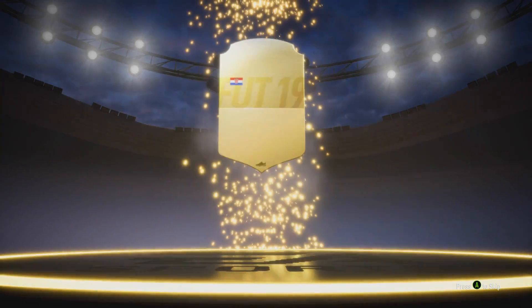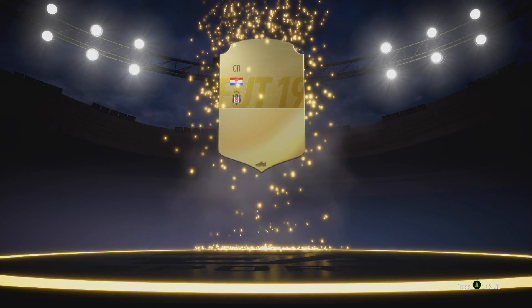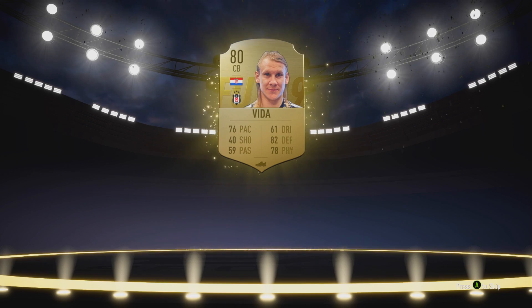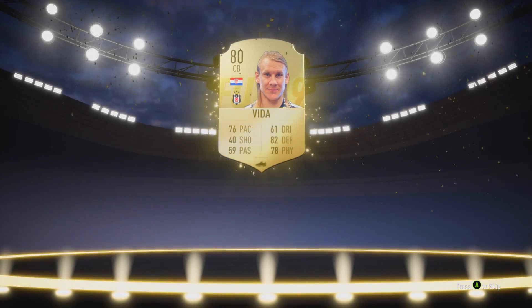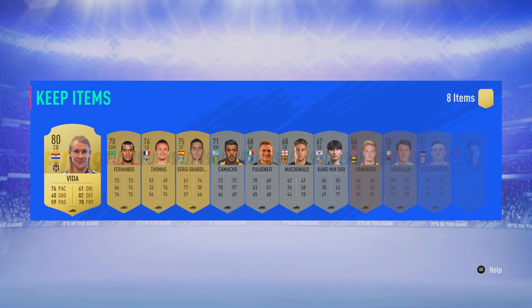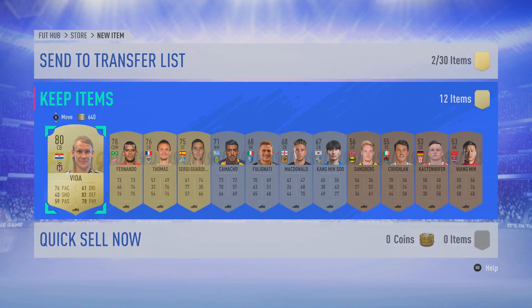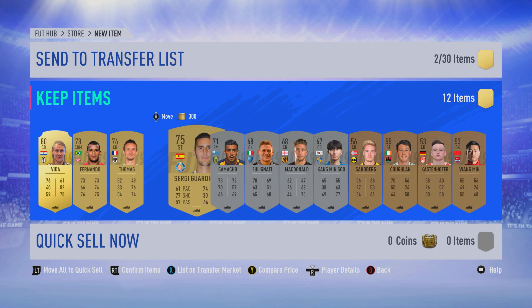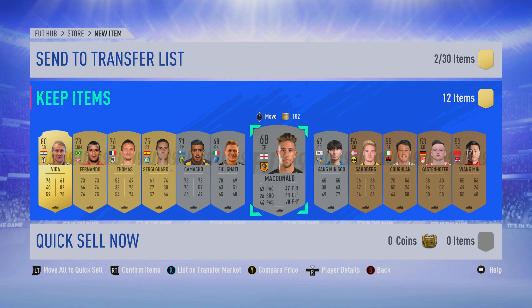Now we have the all-players packs, and hopefully in one of these we get someone we can use right from the start. The player that pops up is a Croatian centre-back — it's not Lovren, it's Vida from Besiktas. He's 80-rated with good pace at 76, strong defending at 82, and 78 physical. I imagine a lot of people might start with the Turkish league, so we might be able to sell him for a decent amount, as he's definitely one of the most overpowered centre-backs in that league.